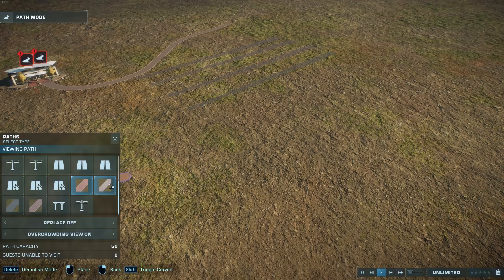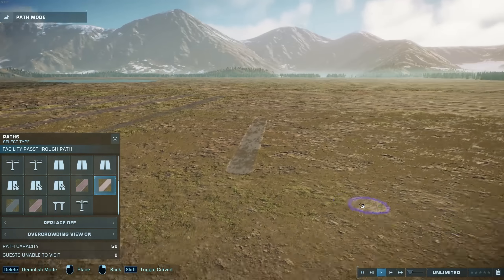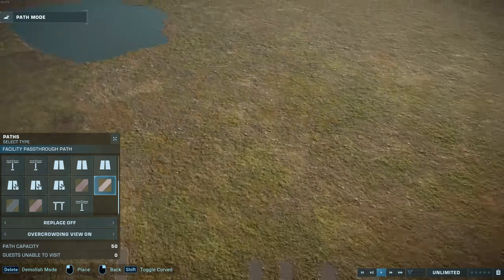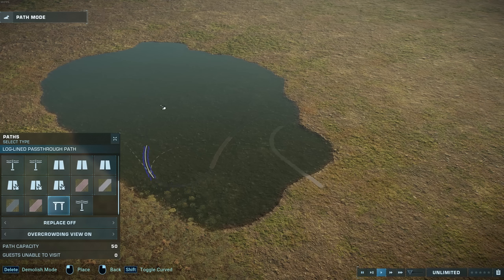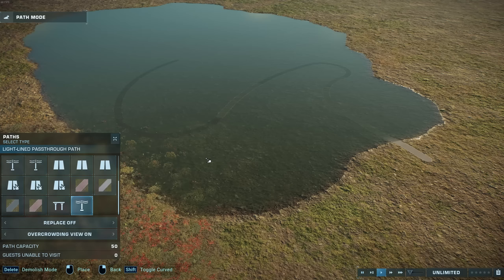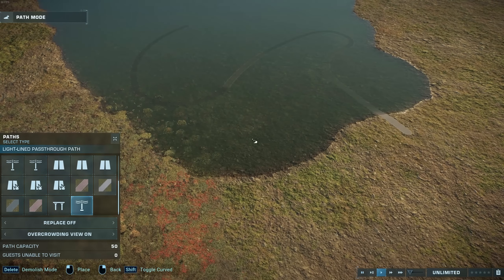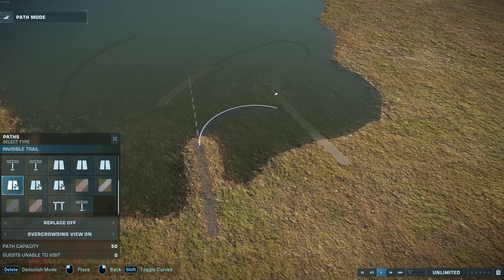And then finally, we have the pass-through varieties of the above paths. So that's just paths that don't remove grass, as you can see here, and they can also go into water without removing it. There are no dirt or invisible equivalents because they're basically already covered — dirt paths remove water whereas invisible paths do not.